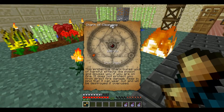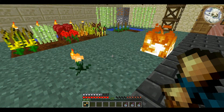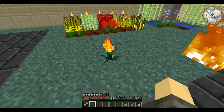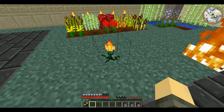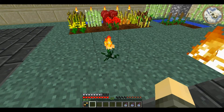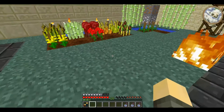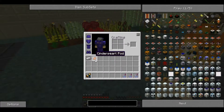For this you require an Iron Ingot and a Cinderpearl pod. Cinderpearl comes in the form of the Cinderpearl plant, which is found in deserts. It's quite rare but you won't need a lot of it. You just break it and it drops a single Cinderpearl pod.